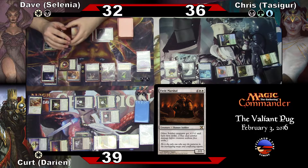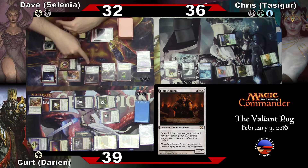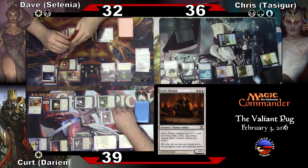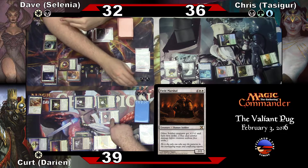I'll block Field Marshal. Okay. You're going to block Field Marshal? Yep. He's going to do six to him. Three first strike and then three normal? Mm-hmm. All right, so they trade. He's a 5/4. Yeah, they're going to trade — that's fine. I'll take six and eight.